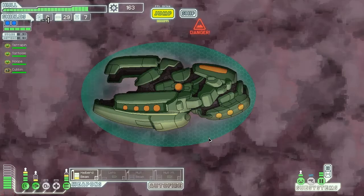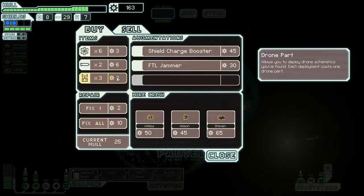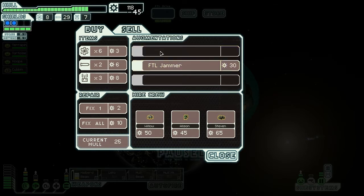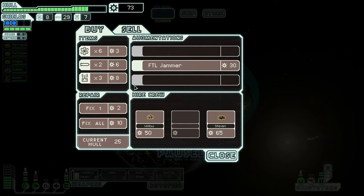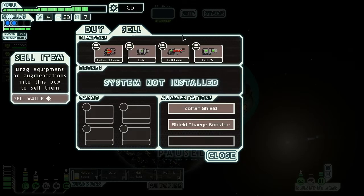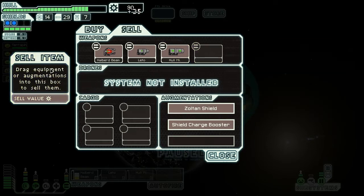Another store — you may visit two stores this time. Some traveling merchant. Shield charge booster — that is always useful, let's grab this. Do I want another person on my ship? Possibly yes. Someone to attack boarders is always nice, so I'm going to pick up the mantis guy. Get some fuel while we're here. Hole beam or hole missile — I'm going to stick with the hole missile and sell that guy off.